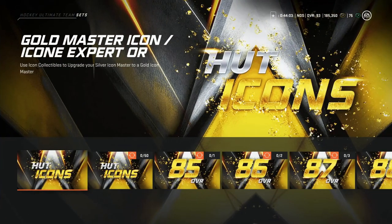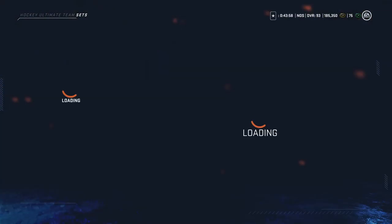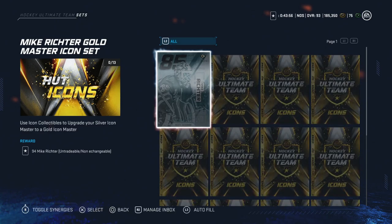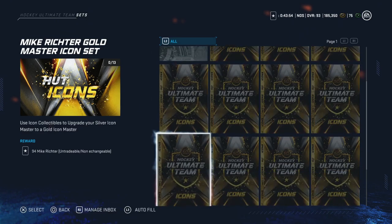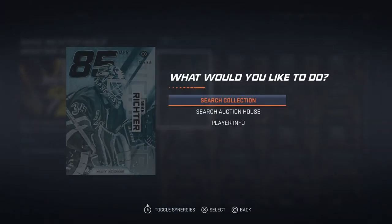In the icon sets there are now two — the Marcus Naslund and now the Mike Richter set. He instantly becomes one of the highest rated goaltenders in the game at 94 overall, and it will require a Mike Richter card and then 12 icon collectibles.